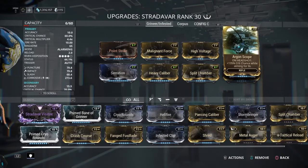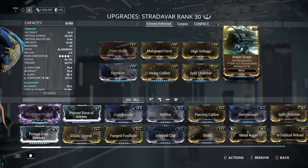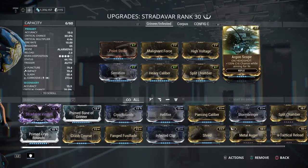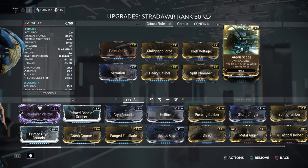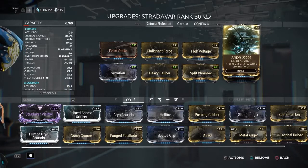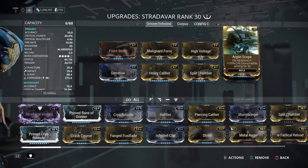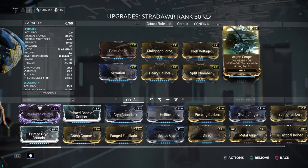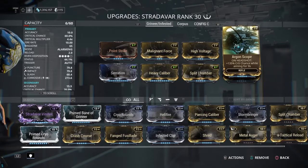For the final slot there's Argon Scope, but whether you use it depends on your play style. The Stradavar has two fire types — automatic and semi-automatic. With automatic, Point Strike and Argon Scope don't give enough crit chance to reach orange crits, so it doesn't make a big damage difference. With semi-auto it does make a big difference — it allows you to get orange crits and takes about half as many shots to kill enemies compared to normal semi mode.